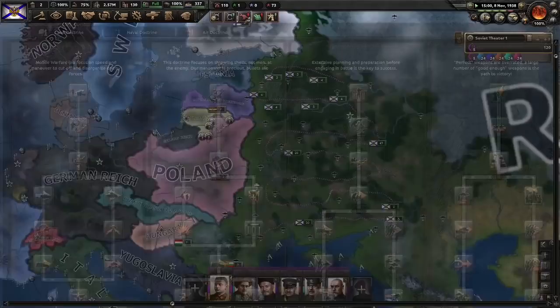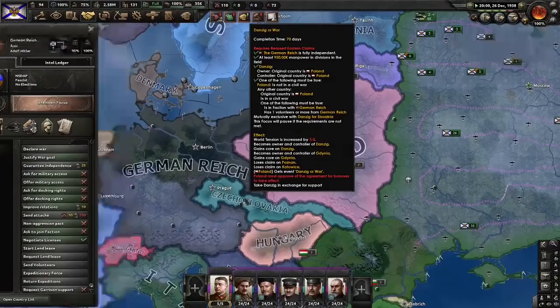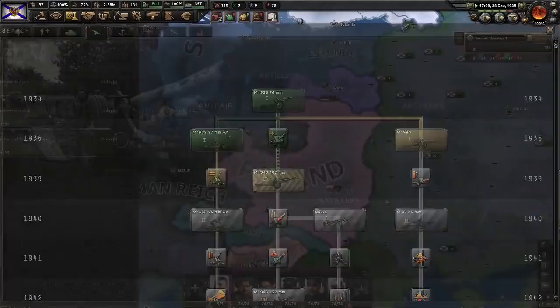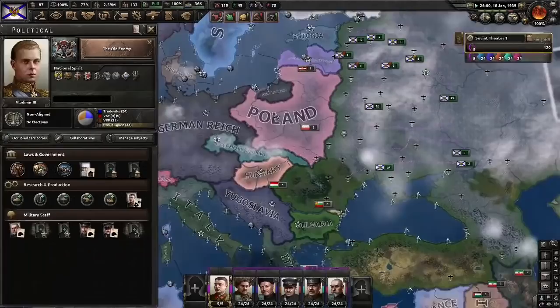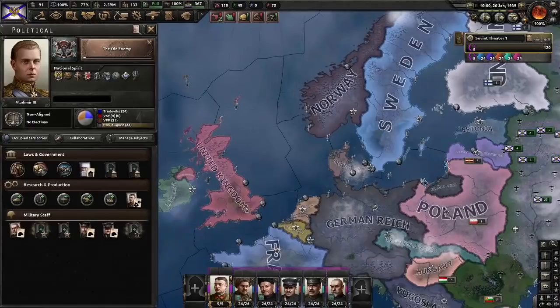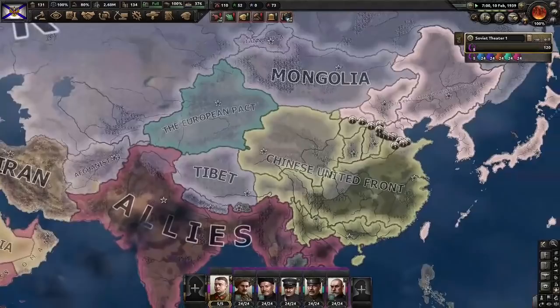Poland gets a memo. Germany will still have to do 'Reassert Eastern Claims', so we're still on time. What Poland has done is just taken away a core from Germany — so that's useful, that's one core Germany doesn't have. We're working towards Pan-Slavic nationalism. Doing all these war goals will immediately call the Allies to use their guarantees — that's actually kind of a bad thing. So we'll finish up the old enemy but won't do any others, because we need Poland to be guaranteed by Britain at least.